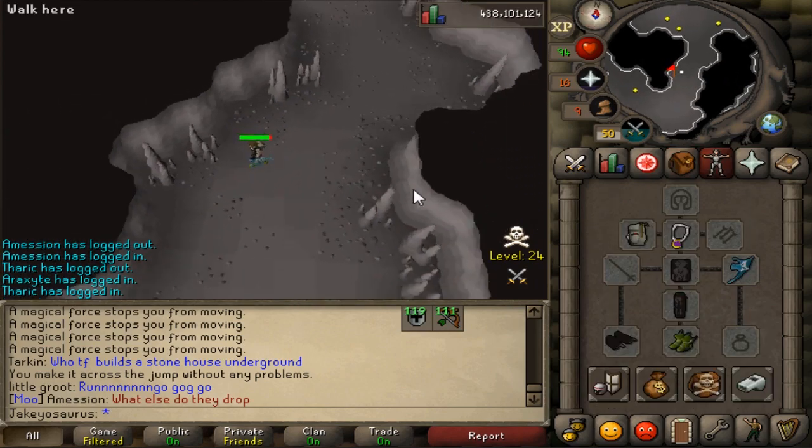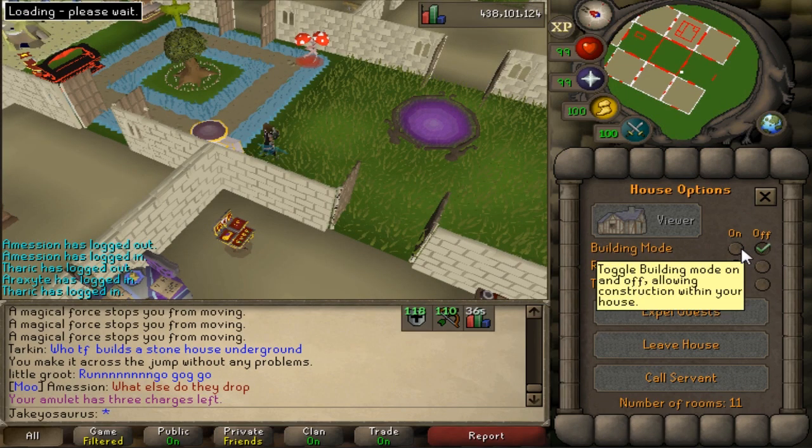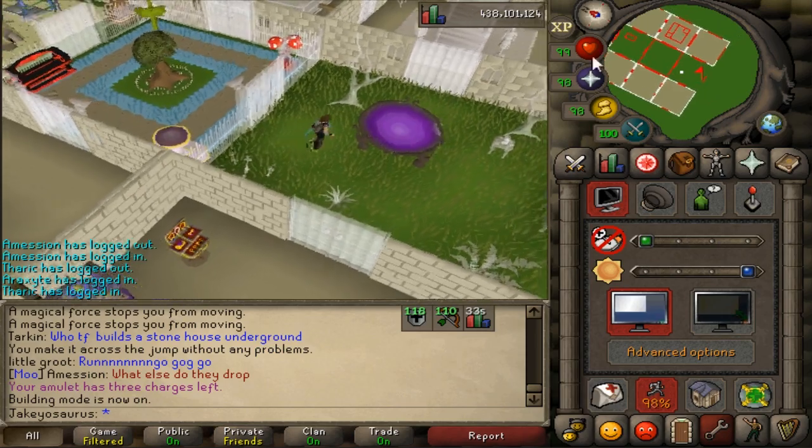With these ancient crystals you can go to your POH and make an obelisk room - that's what we're gonna check out right now. If I hop into building mode I can show you the room you can create.